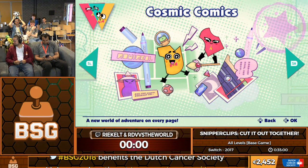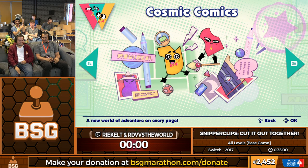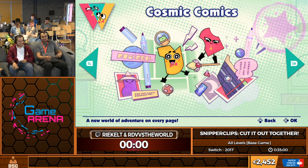They literally cut you off. Classic awkward intro, let's go. We haven't prepared an intro. It's been forever since we ran the game. Snipperclips is an amazing co-op speedrun. I'm RdV versus the world. And I'm Rikold. Our names are inverted, but hey, that's part of the fun.